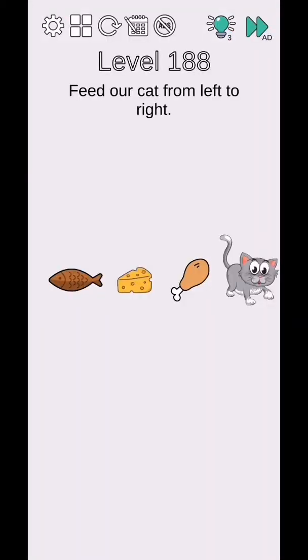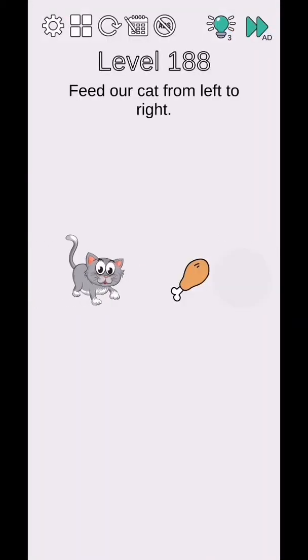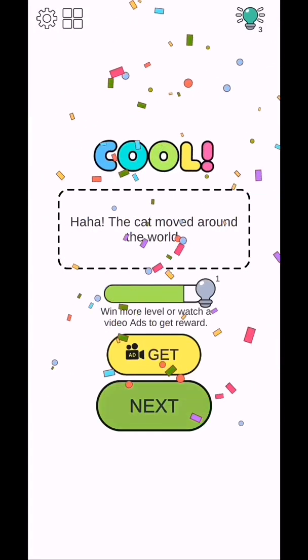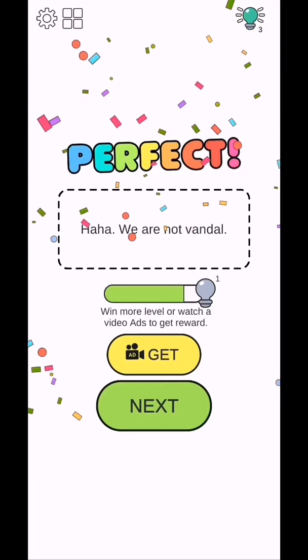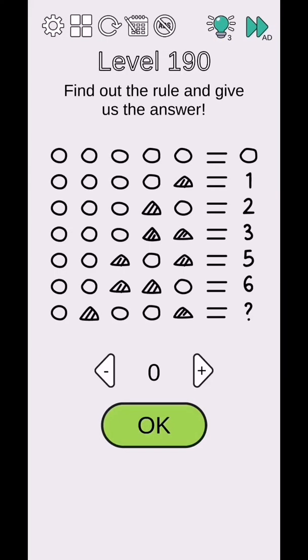Level 188 - flip over card from left to right, so move this card to the right side and they will complete. Level 189 - break the window with the stone, so break the window with the stone. Level 190 - find out the rule and give the answer.